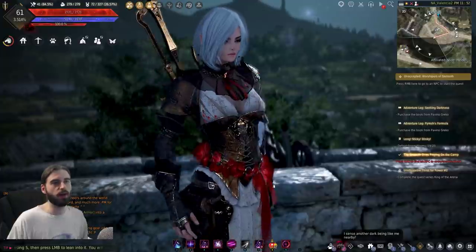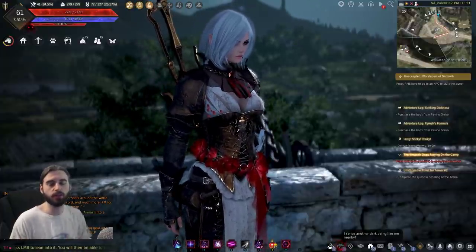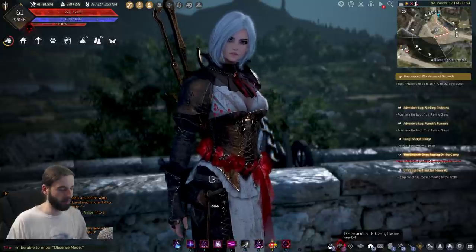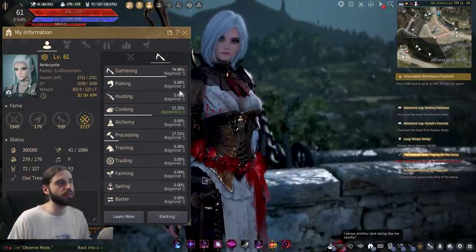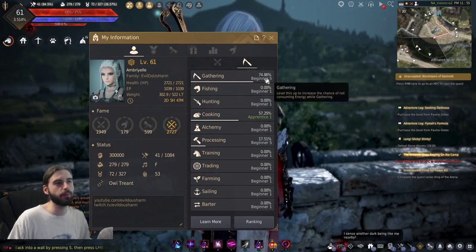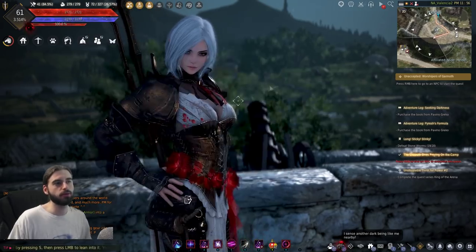Anyway, to get the knowledge that you saw on that last item — so that beginner knowledge — you're going to need to do a series of quests. And to get started with that series of quests, you actually need to have a certain skill already on your character, and that is beginner seven gathering. So you need to be beginner seven gathering in order to do this quest line.